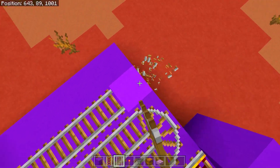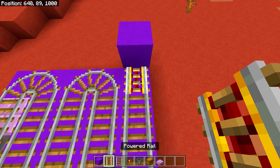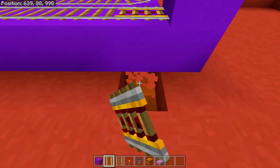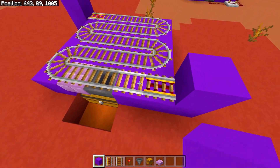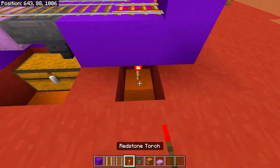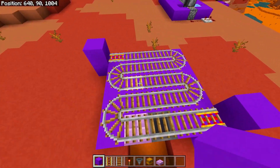Continue the zigzag rails all the way around to the far end, then place down another powered rail. Come next to each powered rail, dig out two blocks underneath, place a redstone torch, and replace the block on top. Do the same on the other side — dig two blocks, place a redstone torch, replace the block — so you have two powered rails on each end of your railway track.